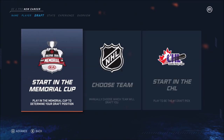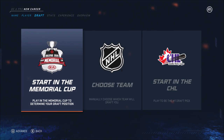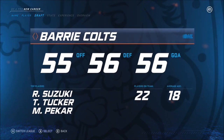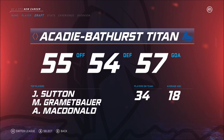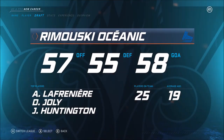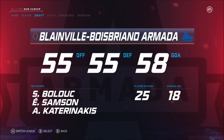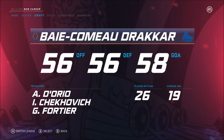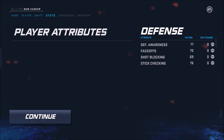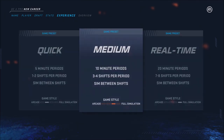I want to maybe start in the CHL, but that might take a long time, so I'm thinking we go to the Memorial Cup — go right in and see where we get drafted. We're going to switch leagues, go to the LHJMQ because I'm from Quebec — I'm a Frenchie. I'm looking for the team closest to me. Probably Blainville — I think the Armada is the team closest to Montreal. I'm going to choose them, region-wise it's pretty close to me.